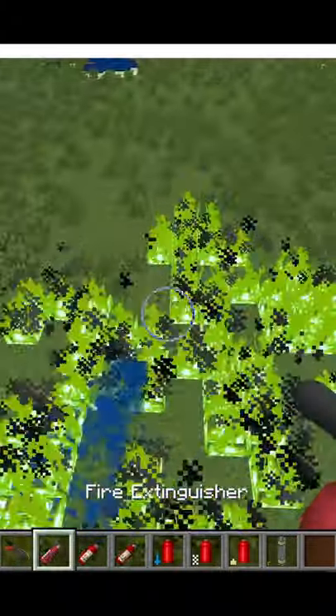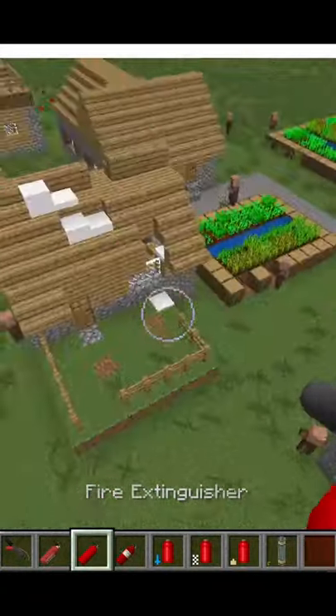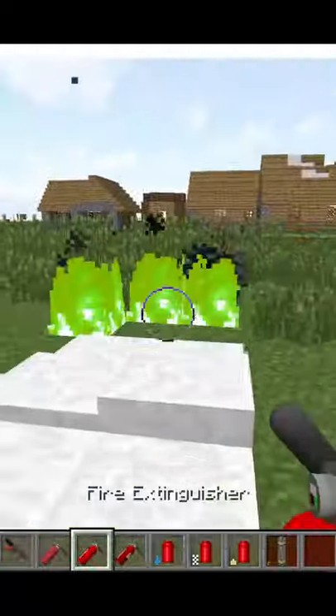Secondly, there is the foam type extinguisher. As you can see, it forms a protective layer of foam wherever it is spread, and it can even take out balefire.